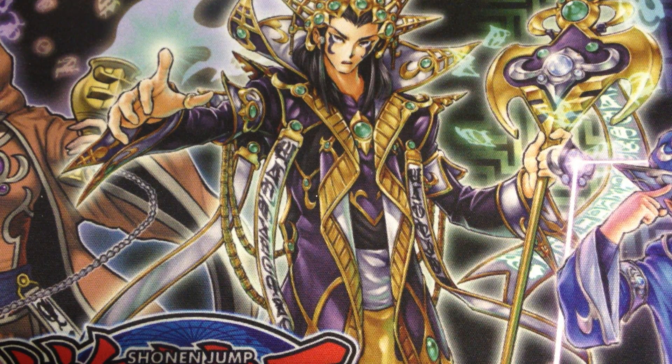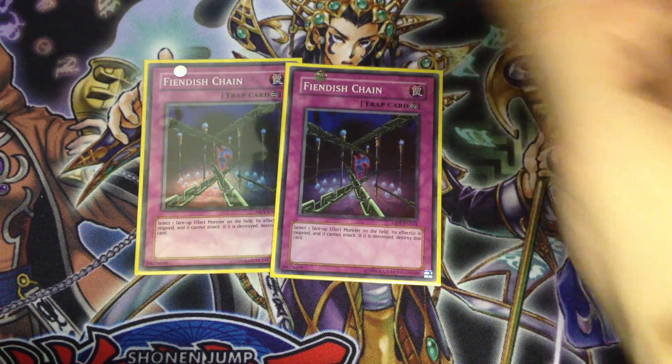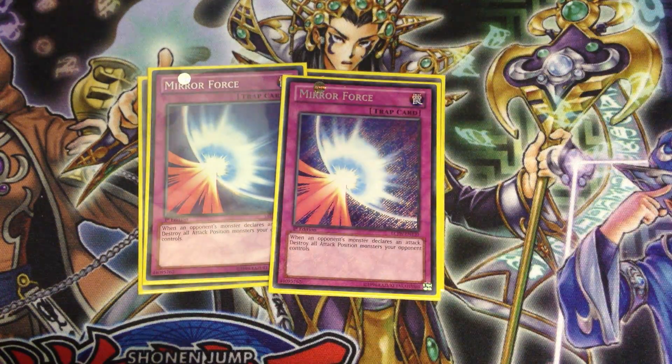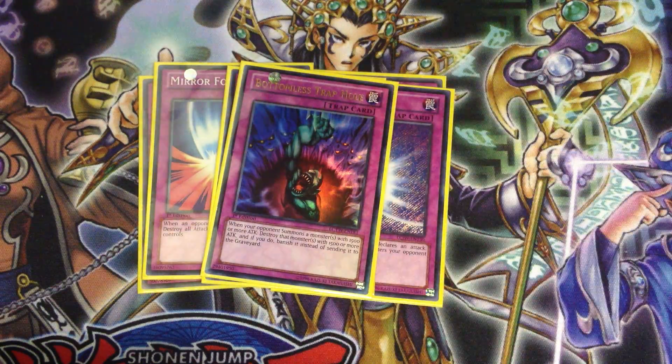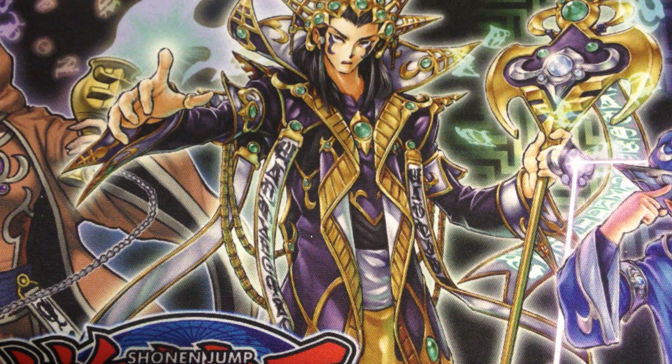Now for the traps — fairly standard. One thing I want to say is there are no Raigeki Break and no Phoenix Wing Wind Blasts in this build. After a lot of conversation with the Madolce player I adapted this build from, he really dislikes Wing Blast and Raigeki Break because while they do put a monster in grave for Hootcake, you lose so much advantage that this deck can't recoup it. So I've cut them. We're playing two Fiendish Chain — previously double Wing Blast but now double Fiendish Chain, and I haven't looked back. You're now playing four forms of effect negation: two Veilers and two Fiendish Chains. Double Mirror Force — a staple in all trap-based decks in this format. One Compulsory Evacuation Device, one Bottomless Trap Hole, one Torrential Tribute, and one Solemn Warning. So our trap lineup is eight traps.